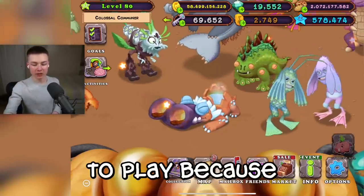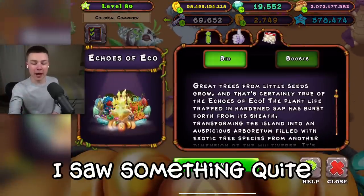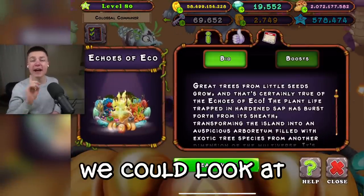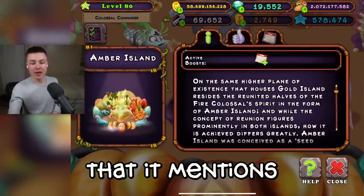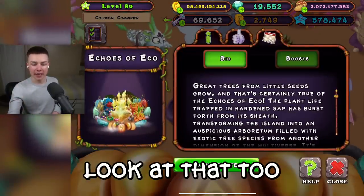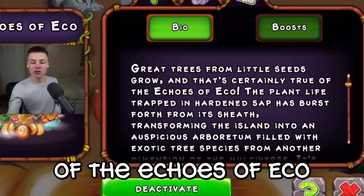You're going to take a while to play because Amber Island Song is the longest of them all. So in the meantime, I saw something quite interesting in the bio I thought we could look at. As you know, I love my Colossal's lore, and inside of this bio I got a whiff that it mentions a Colossal. So I thought we could look at that too. Great trees from little seeds grow — and that's certainly true of the Echoes of Eco.